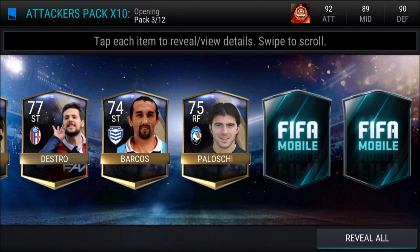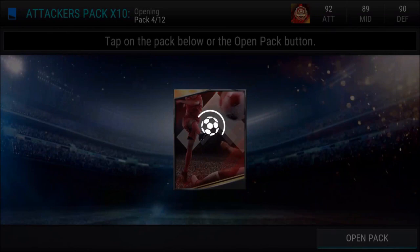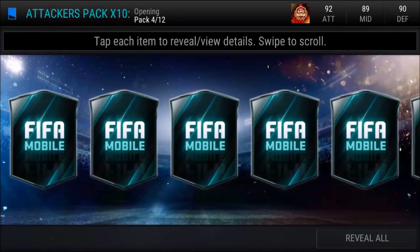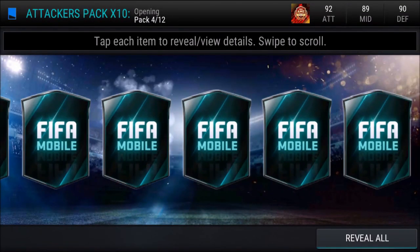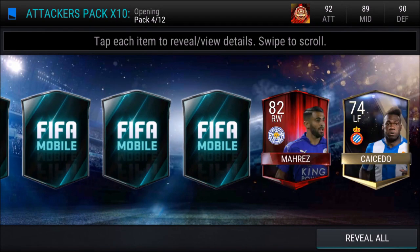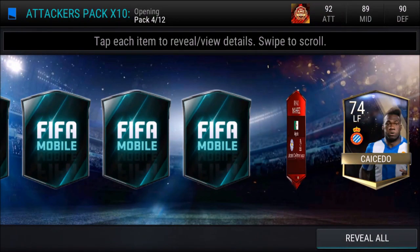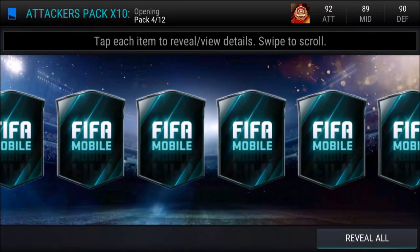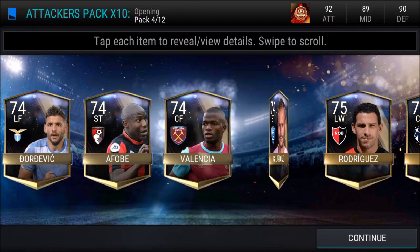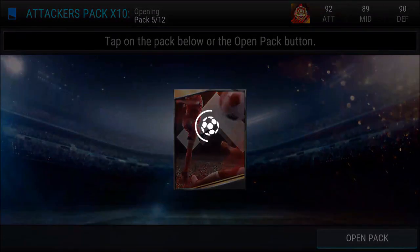Third pack out of 10, and somehow we still have not gotten an elite. I'm going to take it slow, going one at a time from left to right. Starting off, we did get Andy Carroll, which is kind of funny. Mares — yes! 82 elite Mares. That's pretty sweet, I think he goes for a pretty penny. We got a 79-rated player and an elite Mares. Finally, we've broken the no-elite streak.